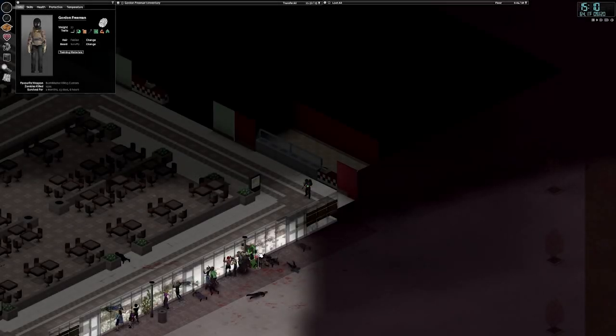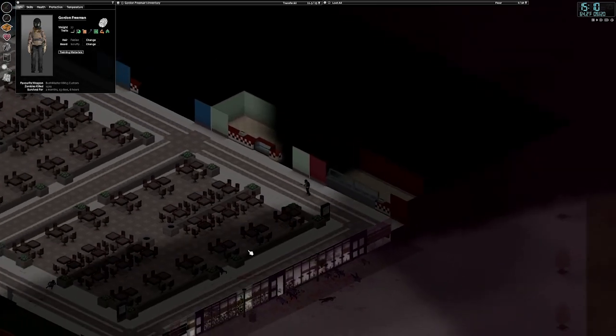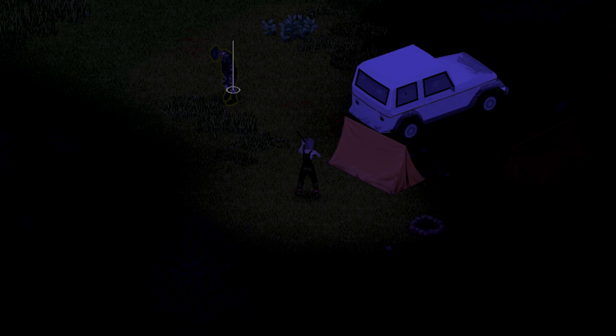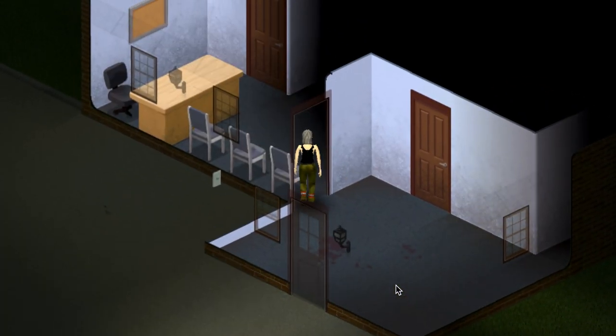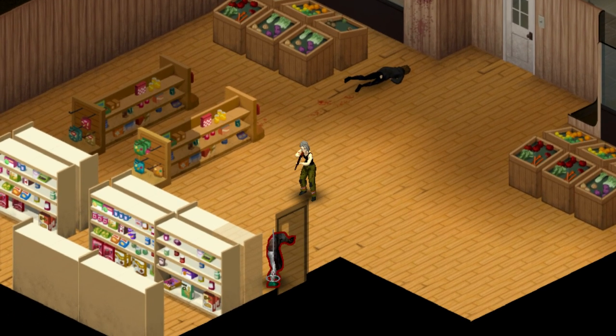Do not move while you're shooting. It completely messes up your hit chance. Make sure to put some distance between you and zombies, then pause, aim and shoot. Rinse and repeat. Shooting while you're still moving will drastically lessen the chances of those bullets actually hitting zombies, and considering the amount of noise guns make in the first place, you don't want any wasted shots.